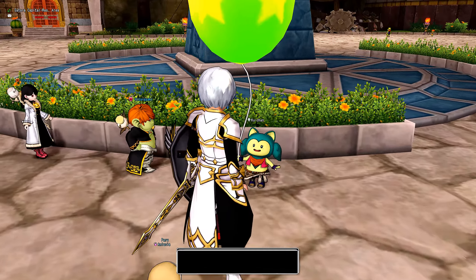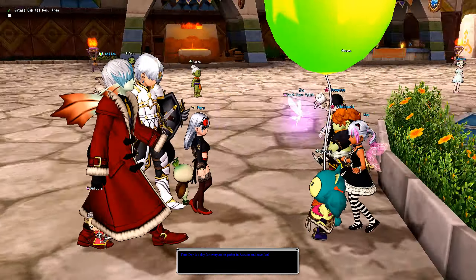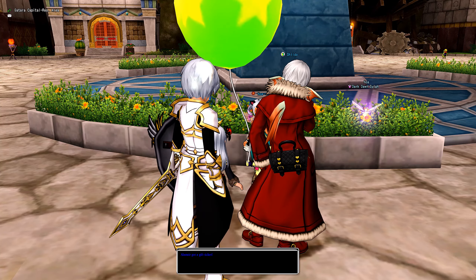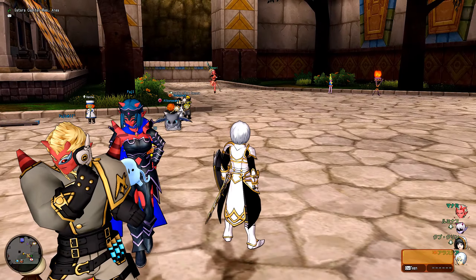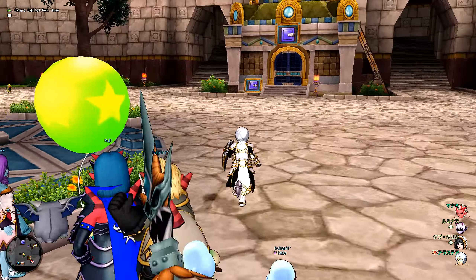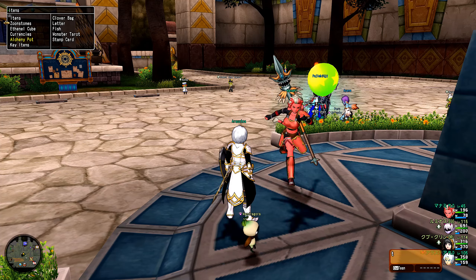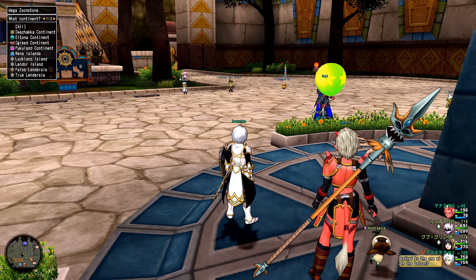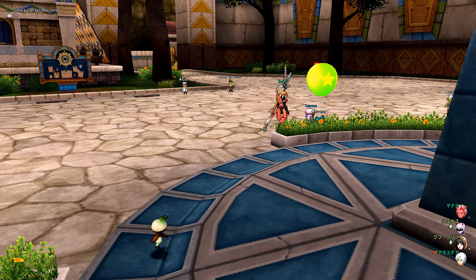So what do you get from this? You basically get tickets. What do you do with these tickets? You basically bring them to an exchange NPC — you can find them in Orphea. And I think these tickets don't take up any slots; they go in your currencies tab.